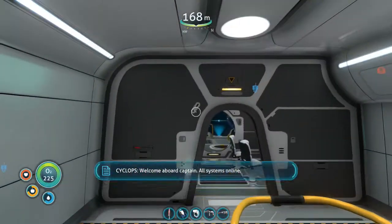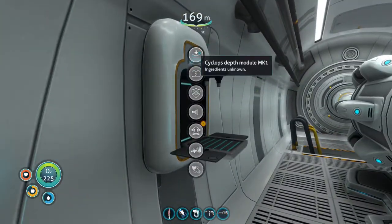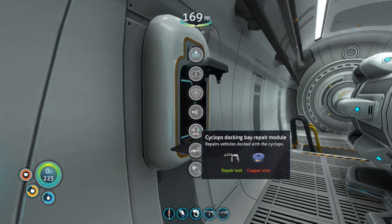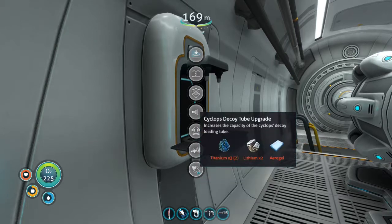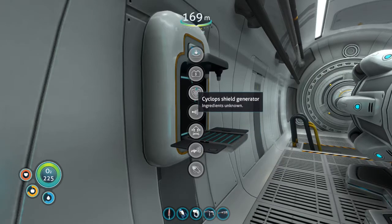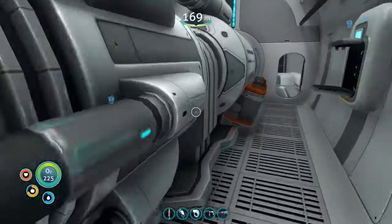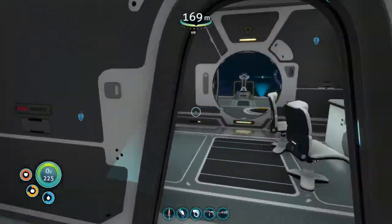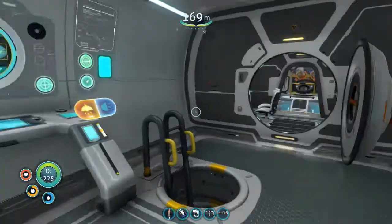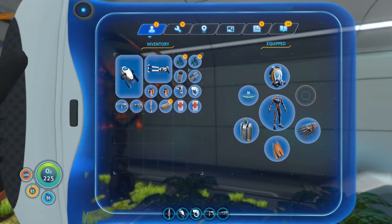So we got the docking bay repair module — whenever things are docked it will obviously repair them. Looking at our unknown upgrades: there are three unknown items, and the Cyclops depth module mark one is one of the most important things in the game and we still don't have it. To go any farther we're going to need it, so I'm going to look into specifically where to find that and go after it.